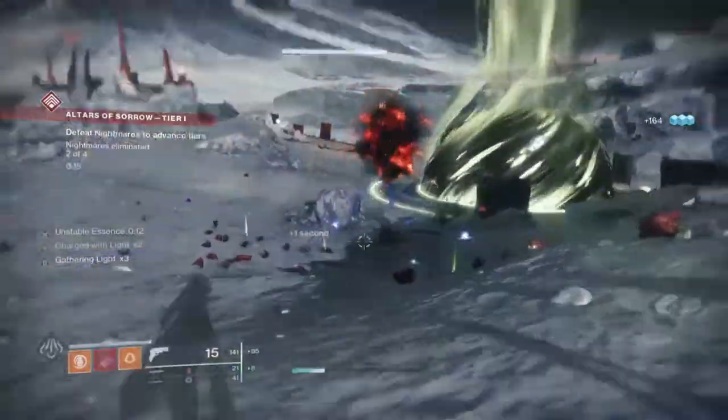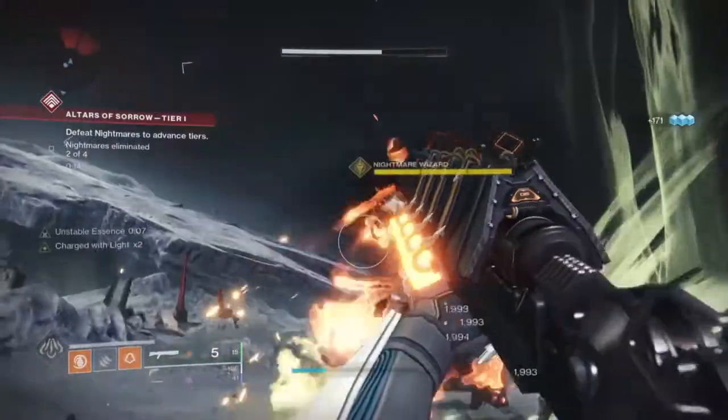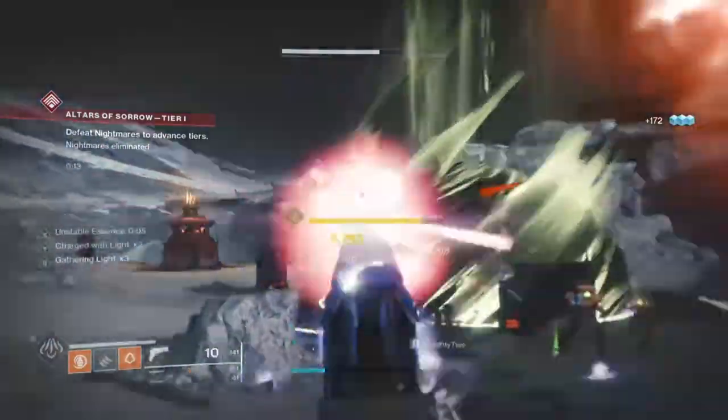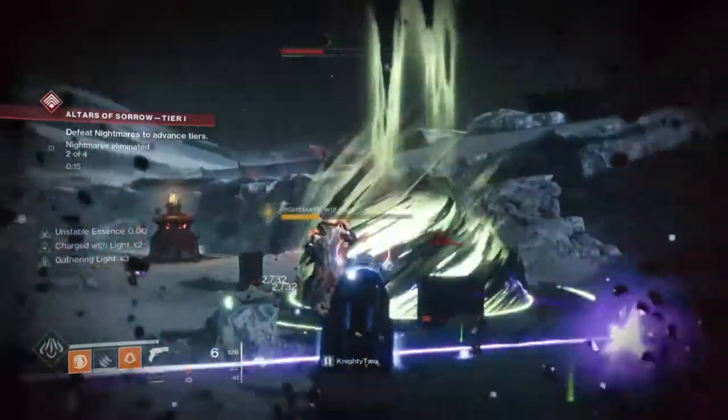With that being said, there is a perk that players should keep an eye out for when heading into Beyond Light, and that is the Disruption Break perk — a new but very beneficial perk that can make taking on certain types of enemies a hell of a lot easier in the long run.